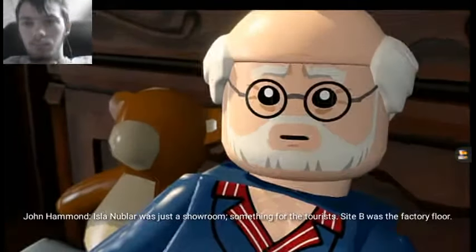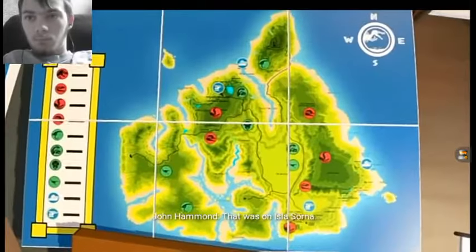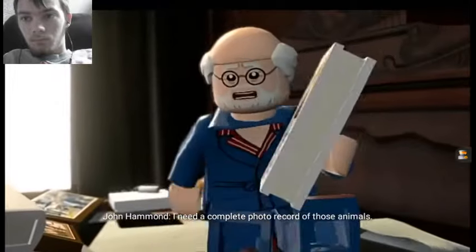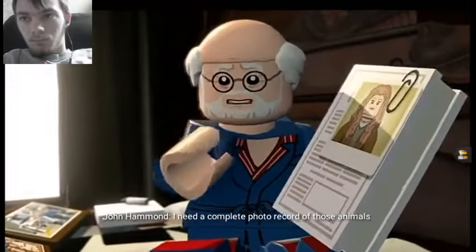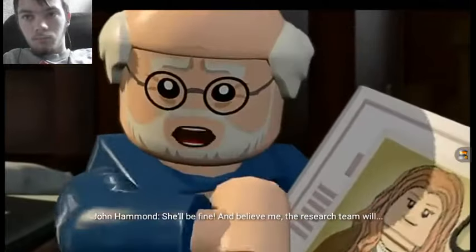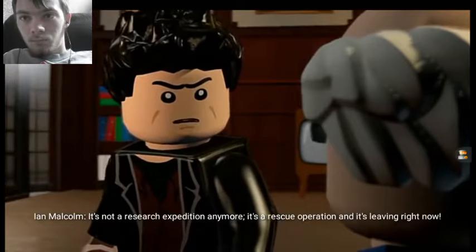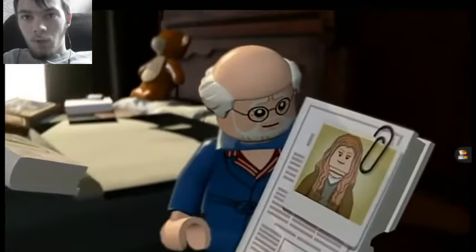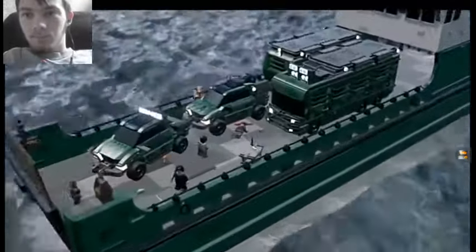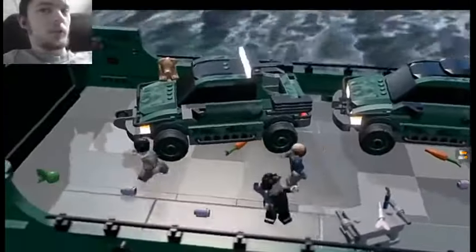Isle of Nubla was just a showroom, something for the tourists. Site B was the factory floor, that was on Isle of Slawn. I need a complete photo record of those animals. You didn't contact Sarah. She'll be fine. And believe me, the research team... It's not a research expedition anymore, it's a rescue operation and it's leaving right now. So Hammond did something that Malcolm's not happy with. Seems like nothing Hammond ever does goes well.